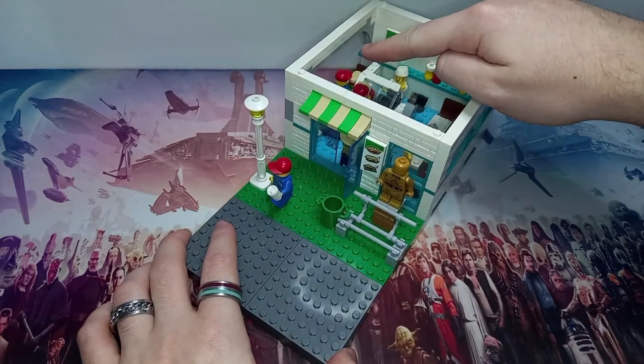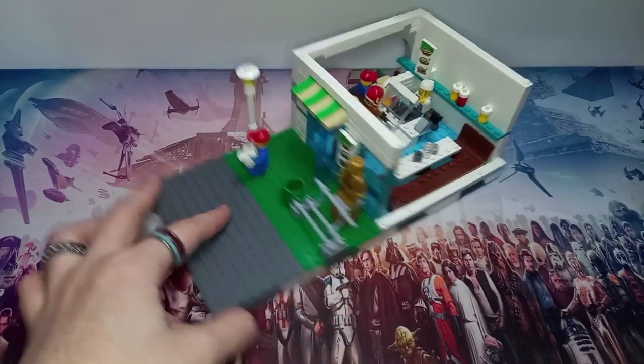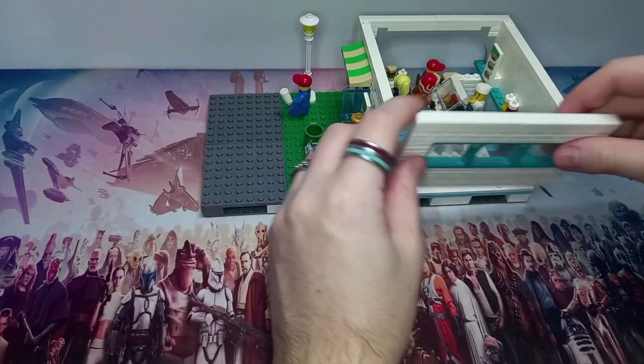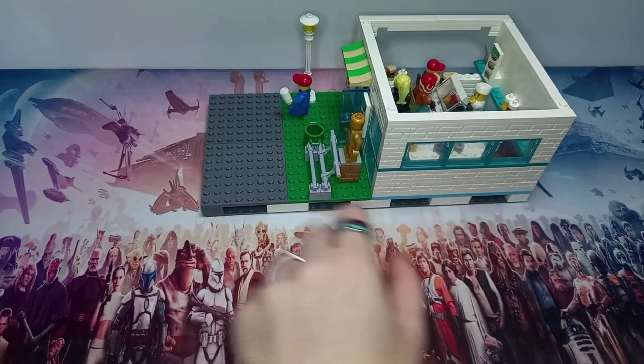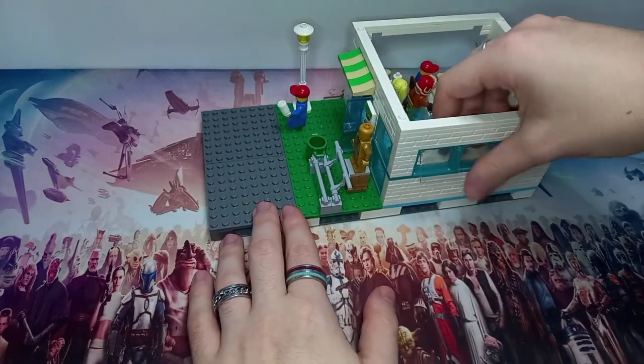Before we take a look at the gap inside, this wall can actually be removed to get a better angle of the city, which makes it a lot more customizable down the line. It's the wall that's going to be on the front of the city — the windows do open, and whilst we've got it open there are a few figures I want to put in here.